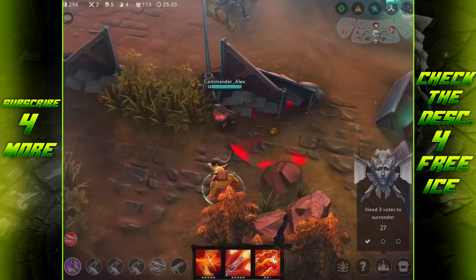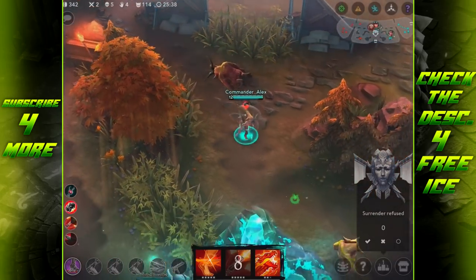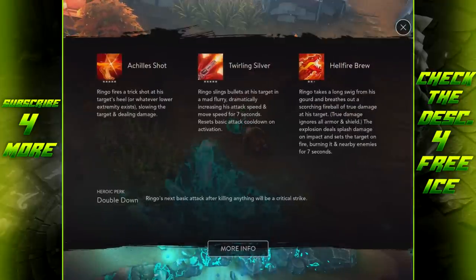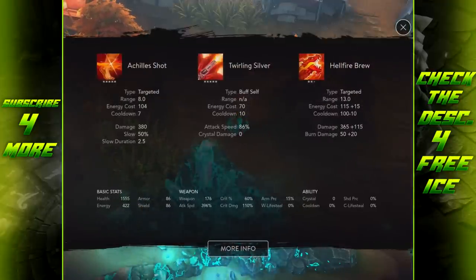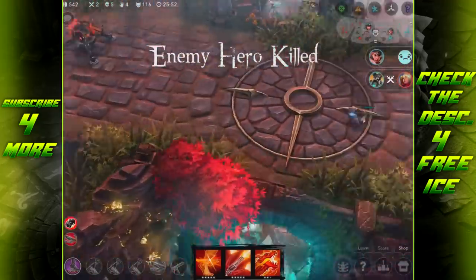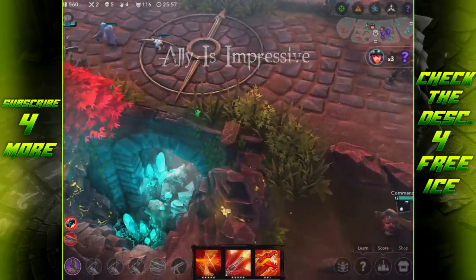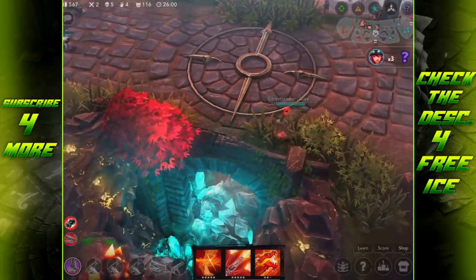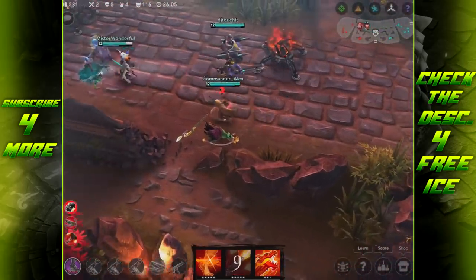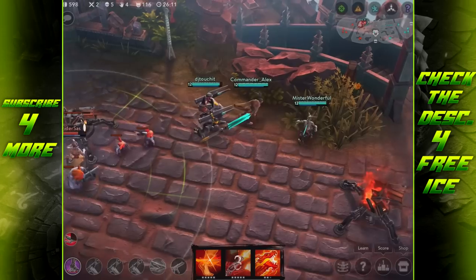I accidentally clicked surrender — I didn't mean to! Thank you for not surrendering. My bad. If you look at my base health I don't even have 2000 HP — that's not good, and I can't negate any damage either. Going in — except I don't want to go in first because I'm so fragile. Got the damage off, now back away.